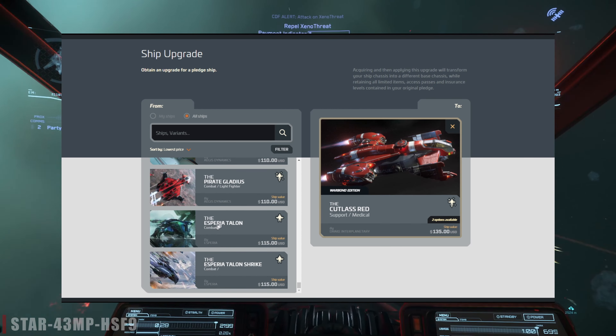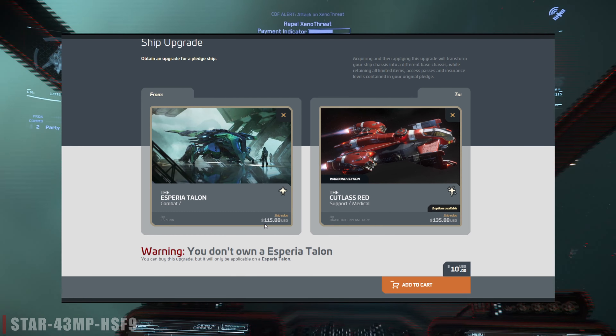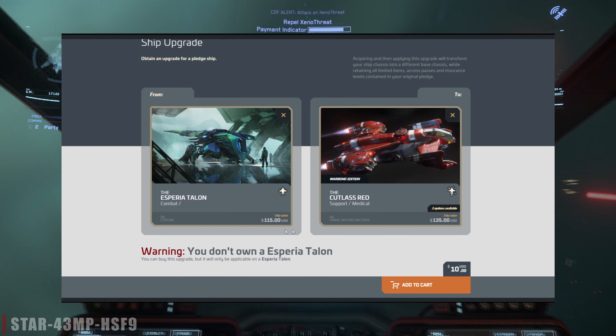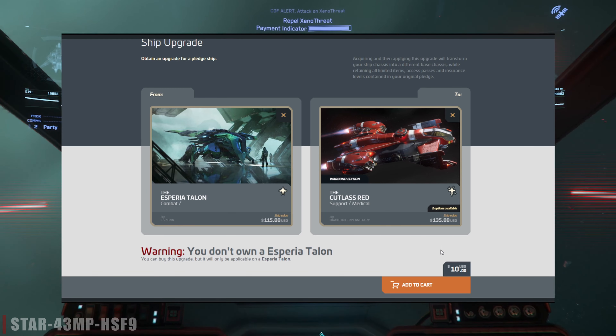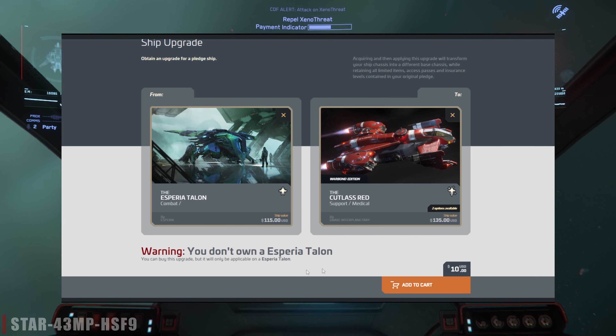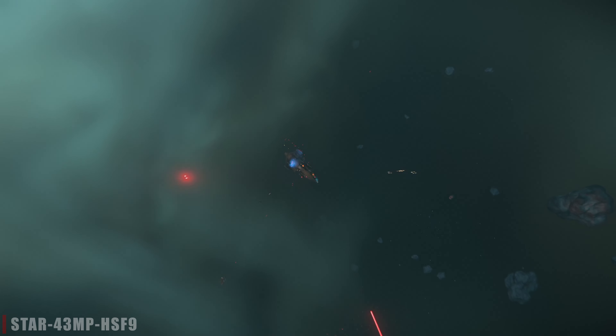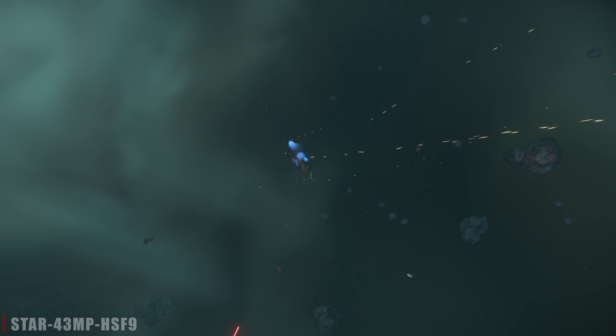But what if there's a war bond ship that you know you're eventually going to upgrade past, but you just don't have the funds to do a full upgrade at that time? Well, if you select the war bond upgrade, you can pick a ship that is really close in value to it and sometimes pay just $5 to lock in maybe a $15 savings, or get a ship that has an LTI package attached to it. But keep in mind that you'll eventually need to upgrade to that first ship that is part of that upgrade, so if it's a ship that isn't regularly in the pledge store, you might need to wait until it is available in order to apply that upgrade.